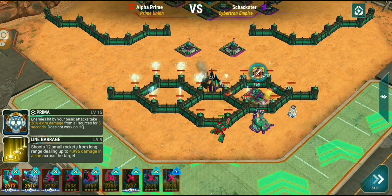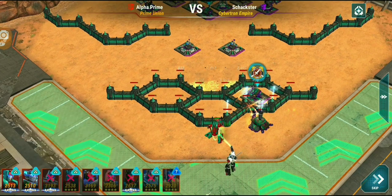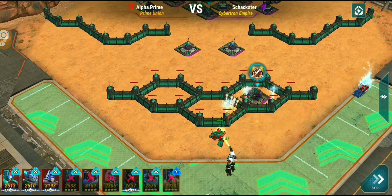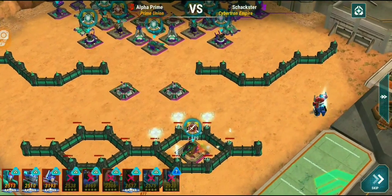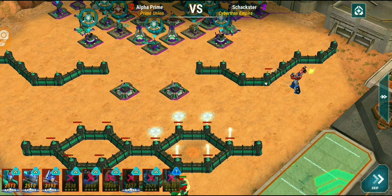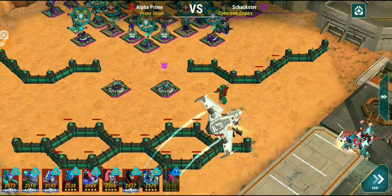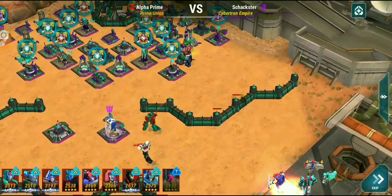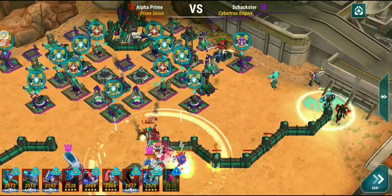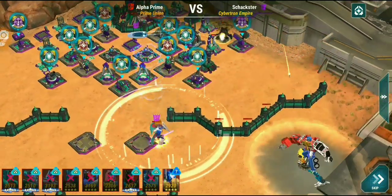I like to deploy one gunner first. I've got the Prima Core on my Skyburst and Wheeljack's got the Alpha Trion Core. I've got those videos in the playlist below. Once I clear the bottom, that Prima Core is just amazing — it adds an extra 20% damage, which is really nice. From there I just rush my guys to the top. My bots split because I didn't place them very well on the bottom right, but that's why I bring a combiner just to be safe.